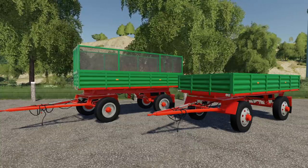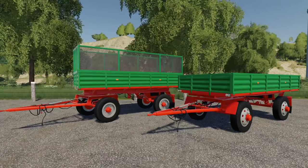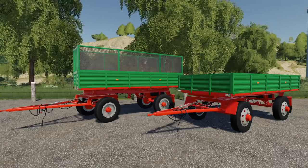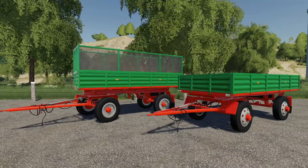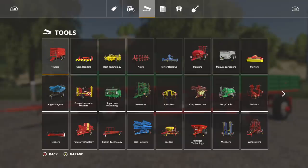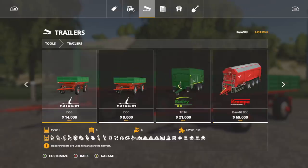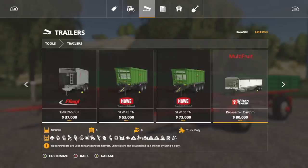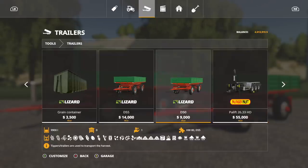That's a really nice trailer - I like this. Next up we have the Lizard D50 and D55 pack. This is actually a Lizard rebrand of a PC mod, which I really like seeing. Modders, if you've made a mod for PC and you want to make a Lizard brand version, please do - console players really appreciate that. You'll find this in Trailers. The originals are the AutoSan D50/D55 pack, and this trailer pack is virtually identical.